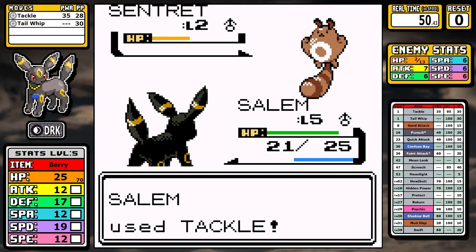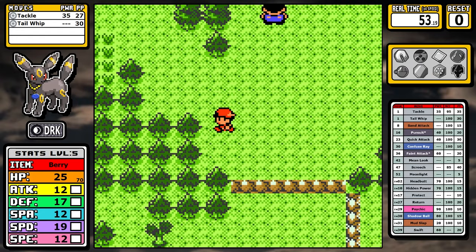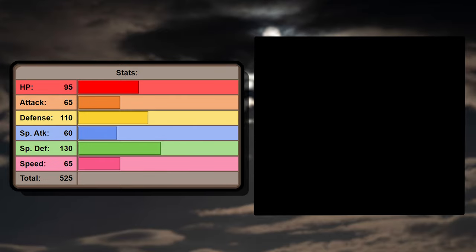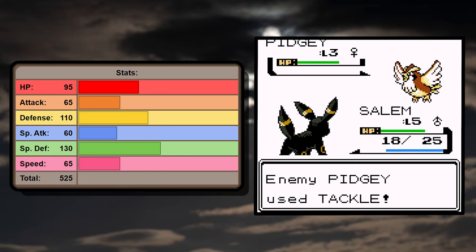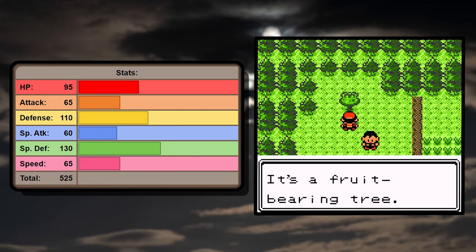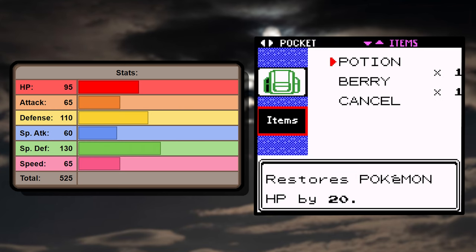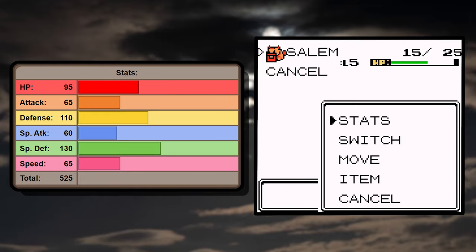We're not going to waste any time — jumping straight into setup information. Umbreon is a tank. It has high HP, really high defense, and extremely high special defense, but at the cost of offensive power. 65 attack and 60 special attack isn't necessarily bad, but we're not going to hit very hard and won't be relying on one-shots today. 65 speed is that sweet spot where you don't have to worry about it — you won't outspeed everything, but it's not a detriment either.